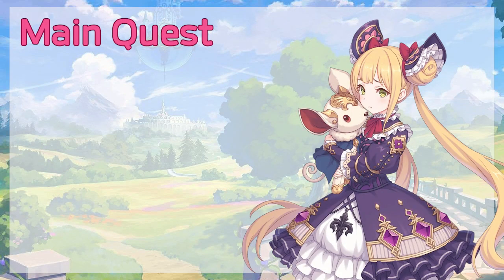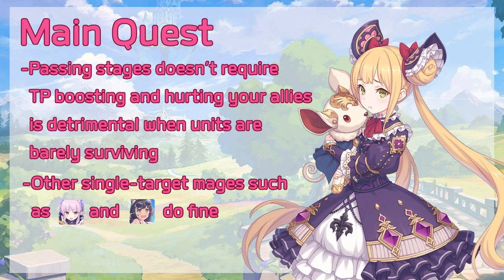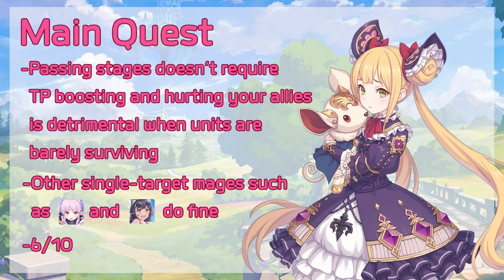For main quests, Luna is okay. Passing stages usually doesn't require TP boosting, and hurting your own allies can be detrimental when some of your characters are barely surviving. Single target mages such as Kyoka or Summer Carol do the job just fine. Therefore, I rate her a 6 out of 10 for main quest.